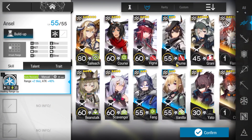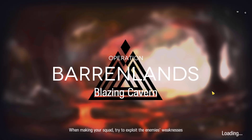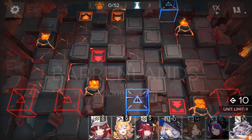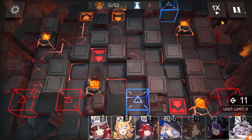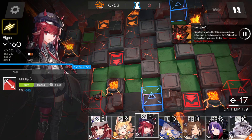A single-block vanguard is better, and a slow supporter — that's all you need. If your sniper is strong enough, like Blue Poison or Aciddrop, you don't need the slow supporter anymore, so you can save one deployment slot.